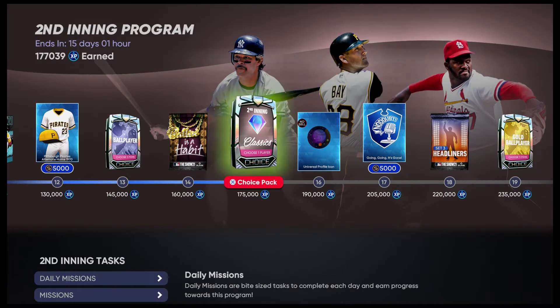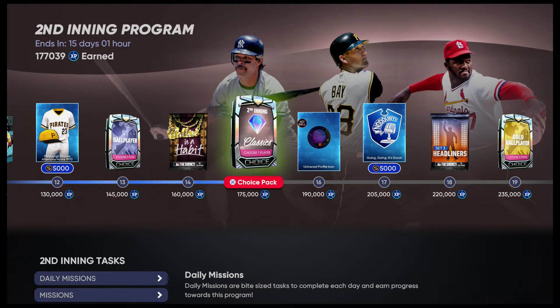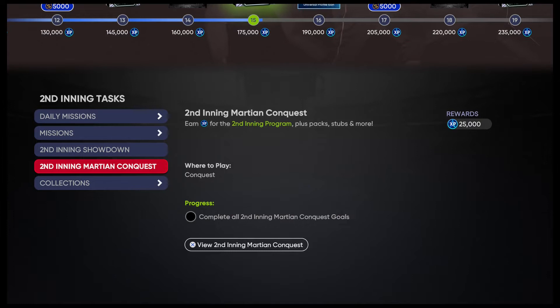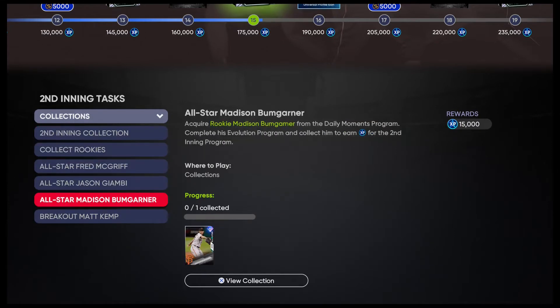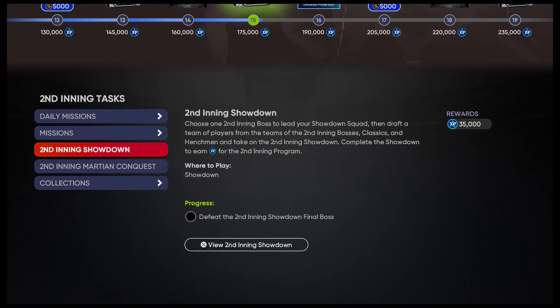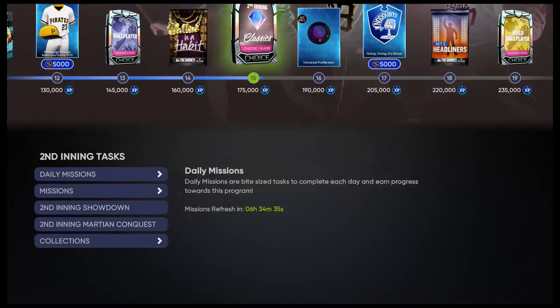So I'm gonna show you right now where I'm at in the second inning program. I'm at level 15 right now. I haven't been playing a lot — I've been really busy — and I'm still at 177k. That's not because I've been doing any player program or anything like that. I haven't done the conquest, the showdown, or any of the collections. All I have done is just the method I'm about to show you, and it's been going pretty viral recently.